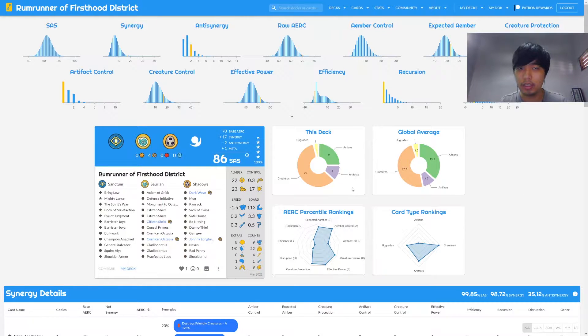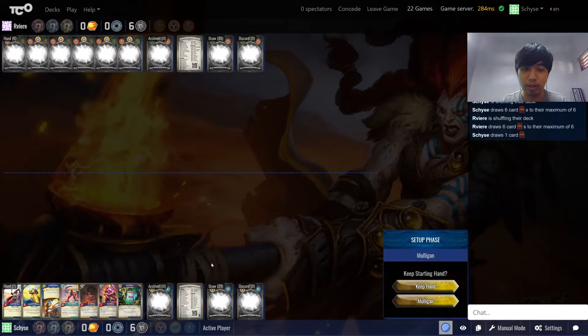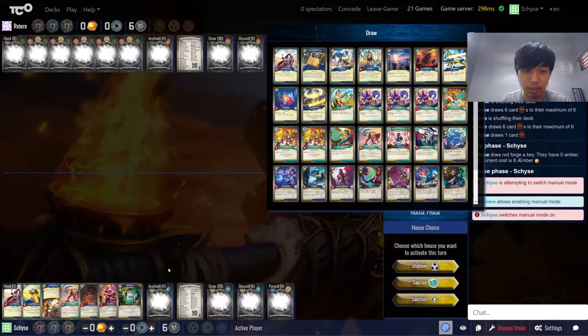Let's head into an example gameplay to see what combos this deck can have. The first question is: what is the best first turn card for Ramrunner? You can only play one card, and you want to play one that is crucial. There are a couple of cards we can look at here.